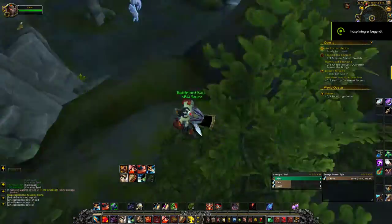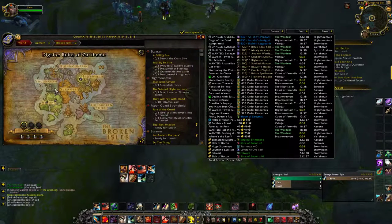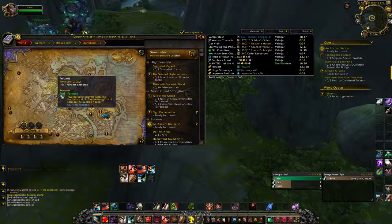Hello guys and welcome to this video. Today I'm going to show you how to obtain Felworth in the Legion Expansion. Felworth is a herbing material that sells for a lot of gold on the Auction House, and today I'm going to show you how to obtain it.